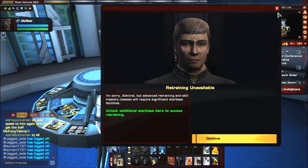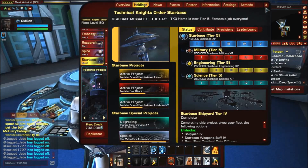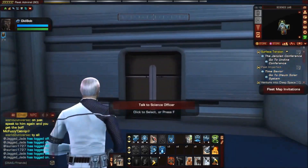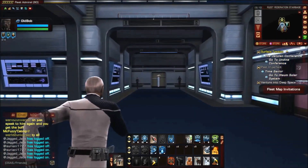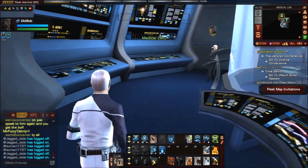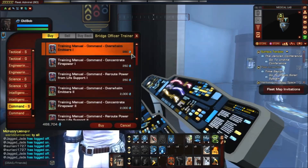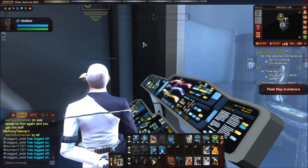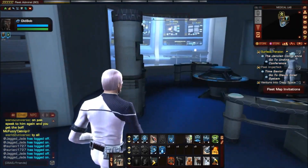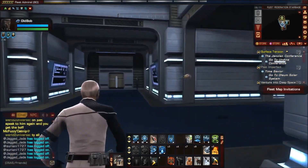There's a skill retrainer here as well. We have all facilities at tier 5, though it looks like we might be missing something. There's also a bridge officer trainer — these are for manuals, so if you're not at the Federation starbase you can come here to train bridge officers instead.